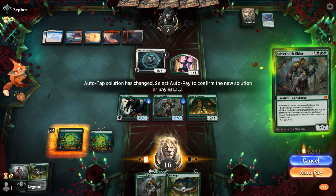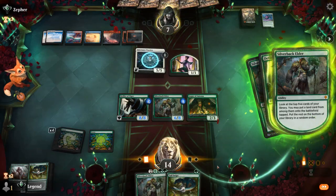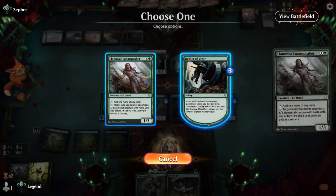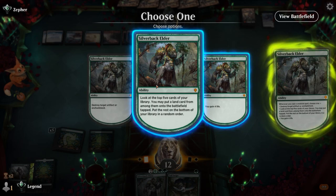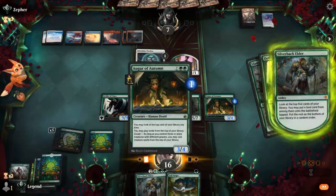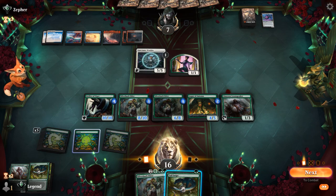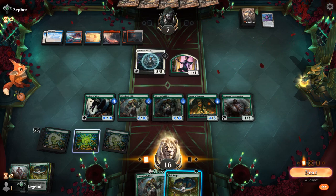Silverback triggers — maybe look for a land so we can keep going with Augur of Autumn. We didn't find a land in the five, but there is one on top we can play. There's also a Loam Speaker — we'll use Phyrexian mana. Next card is a Forest so we can't play that. We look for lands and gain four life since we're getting kind of low. Tail Swipe is on top. Probably move to combat and attack, though the opponent might have a Wandering Emperor. At least we got our value from Defiler — Tail Swipe can maybe help us take out Warden.